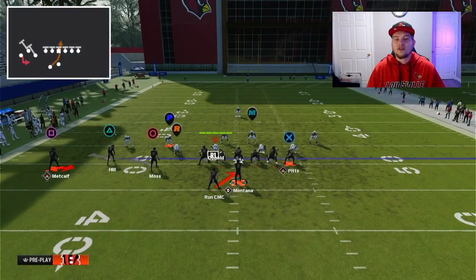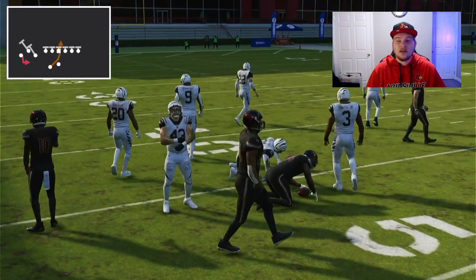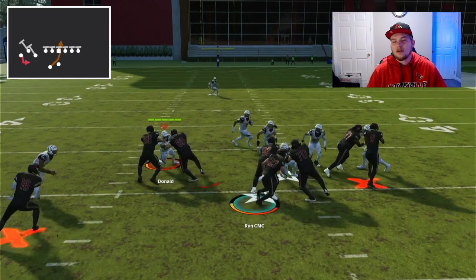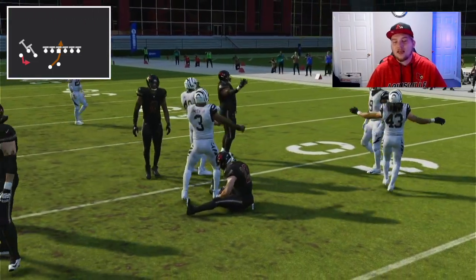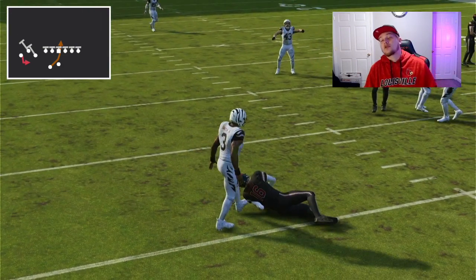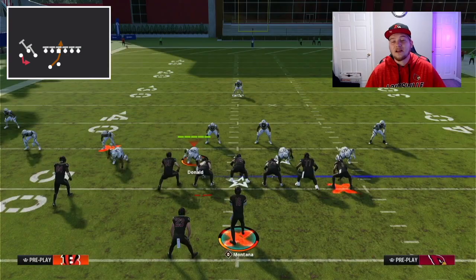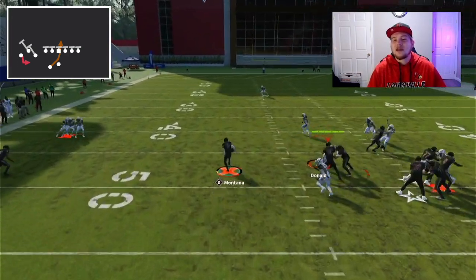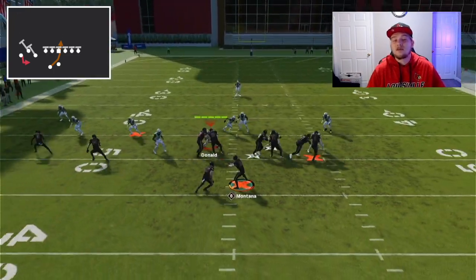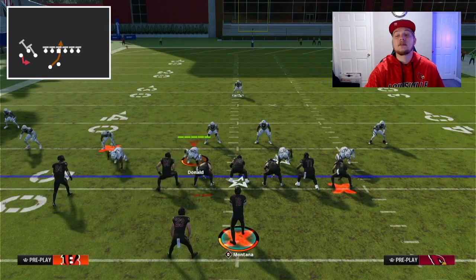The second RPO is the RPO read smoke — pretty much the same as the last formation. Against man coverage, if we get enough congestion we can still throw that little screen route to the outside. Against zone it works a little bit better because you have the numbers advantage. Against man you have a better lane to run with your running back. The quarterback keeper with this read is a little bit better — as you can see we have a huge lane to run with our quarterback. The combination of these two RPOs is super deadly, and if you can get the run to the outside you're going to pick up consistent yardage.